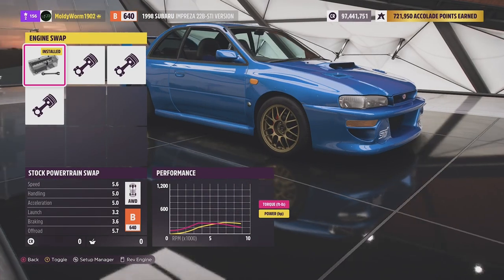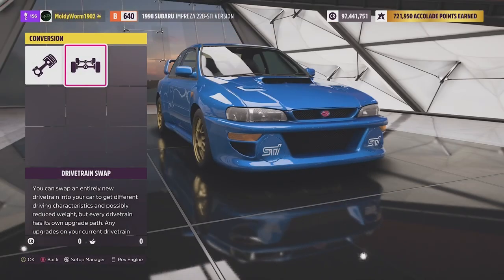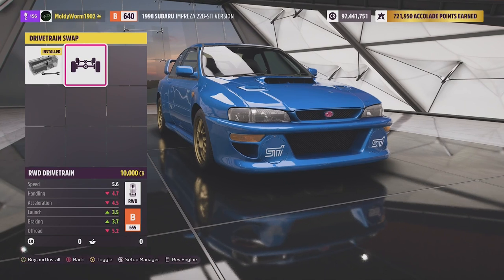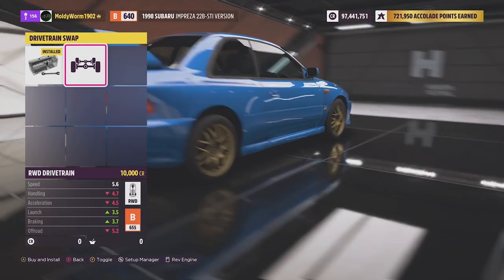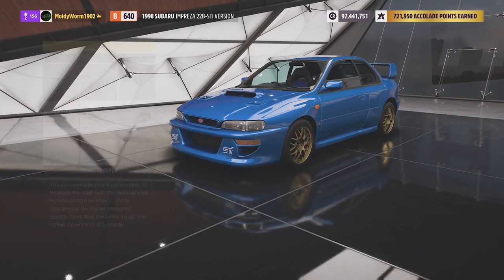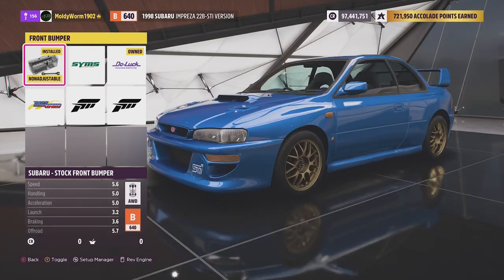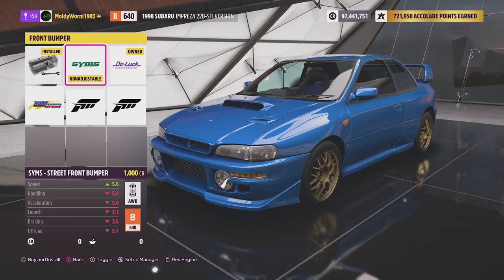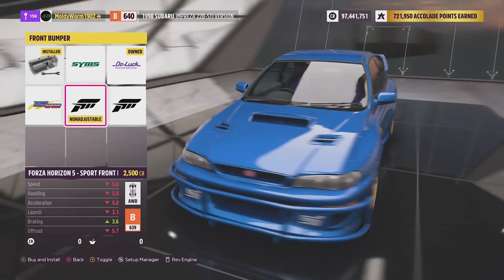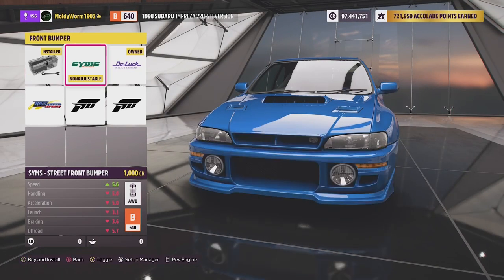We've got a few engine swaps but I think we should be okay in the Subaru with the standard engine. We could make this thing rear-wheel drive, but as per the criteria of the series we must keep the stock drivetrain — though all-wheel drive is preferred anyway. We have a few bumper and visual upgrades; this can increase weight but sometimes it can remove drag.